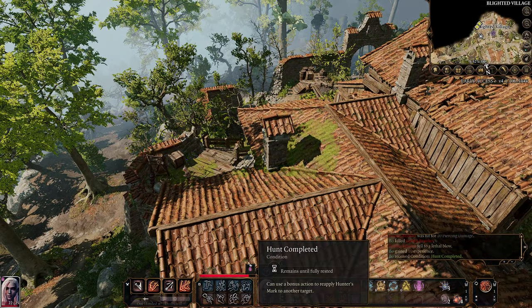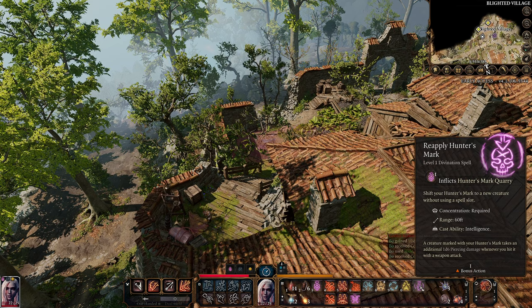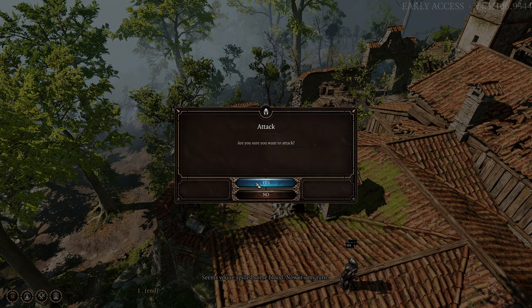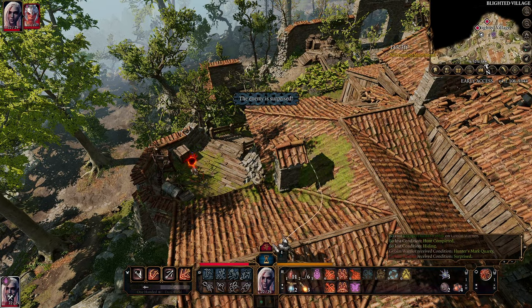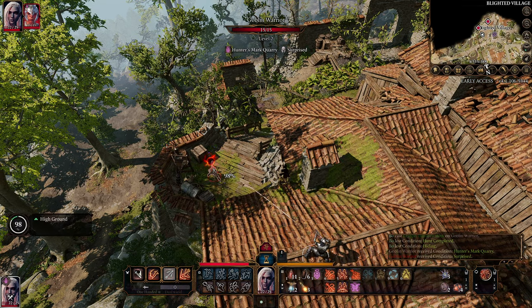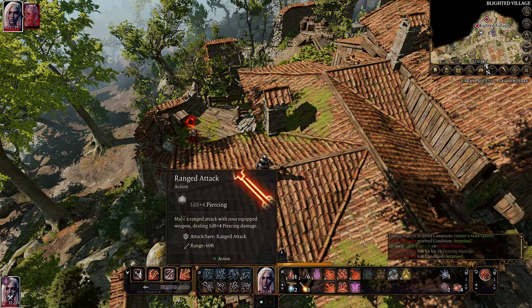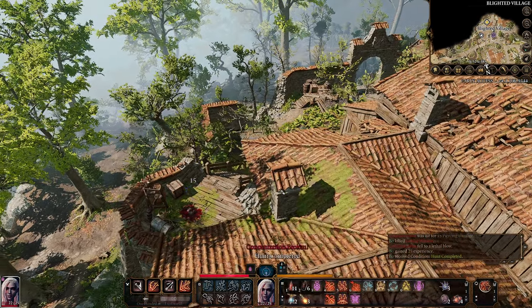We are still maintaining our hunter's mark, we are maintaining the spell. They are surprised, and it's just them. Although there are red marks on the map for others, it is just this creature for now, which is great. They will not take a turn because they are surprised, which leaves us to attack again. And that's 25 XP, which is great.